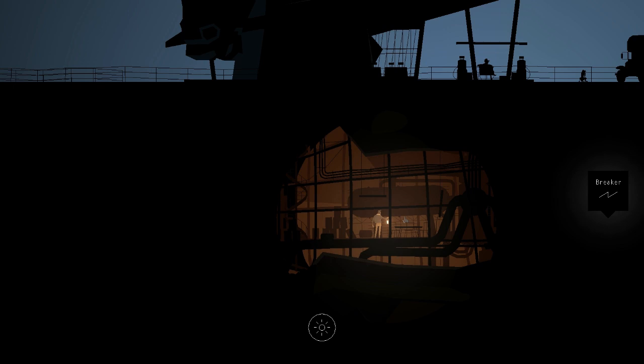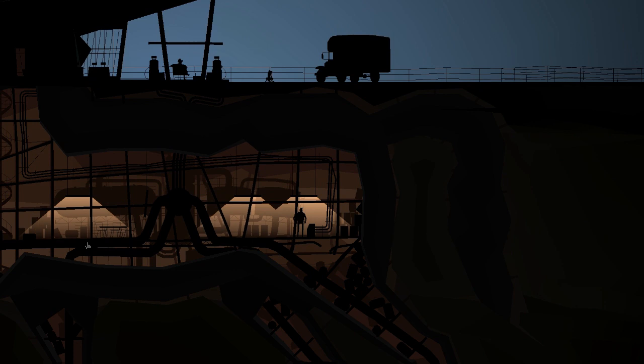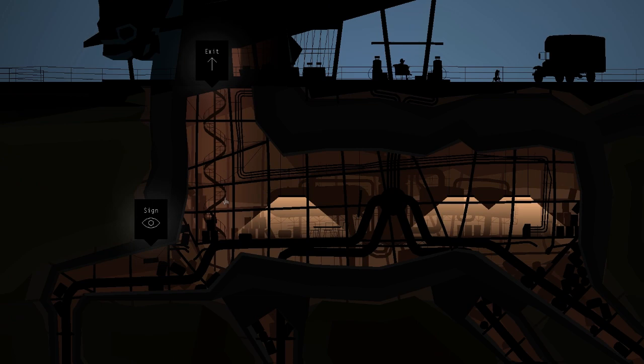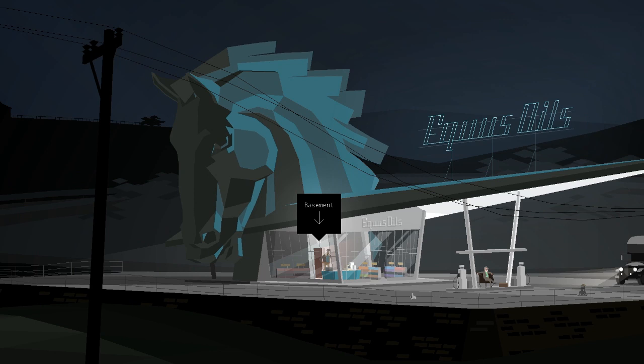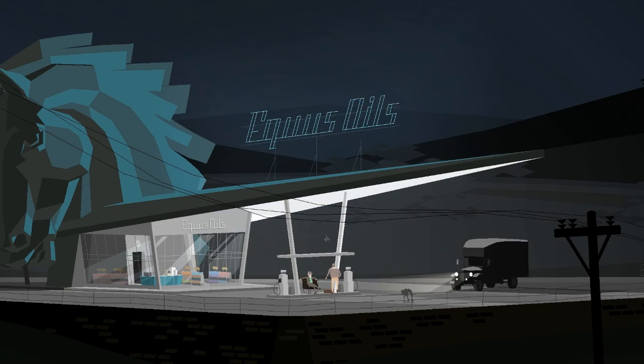We turn on the circuit breaker and watch as Equus Oils lights up around us. The basement people are gone — and this is what I mean when I say the nature of people in this game is very transient. We climb back up. Notice the music as well — it's used sparsely but very effectively, making it more powerful when it actually shows up.